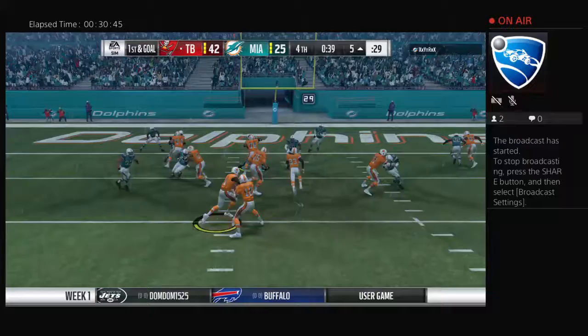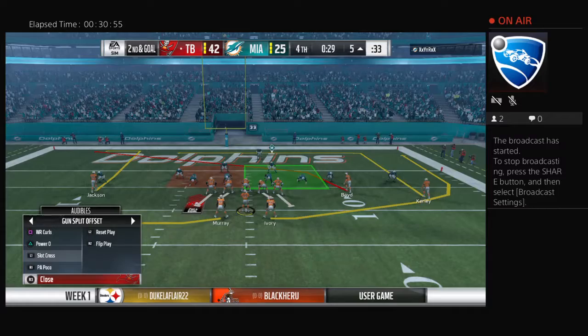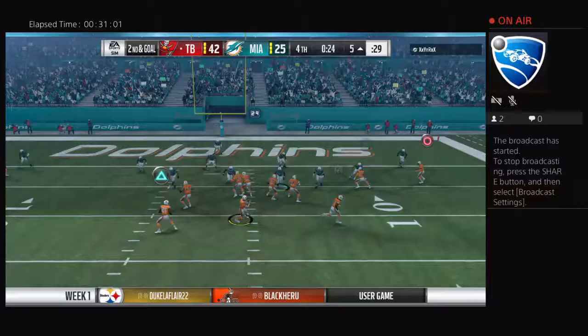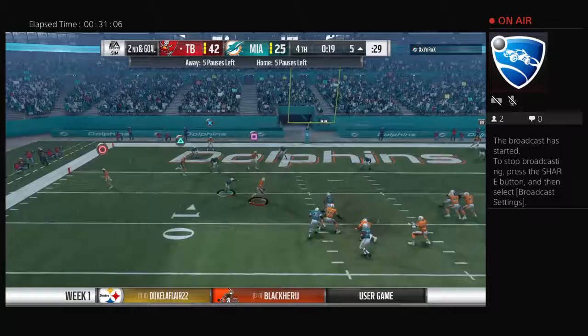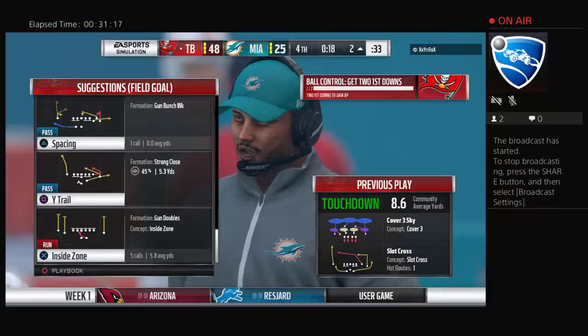He'll get this one back to the five-yard line but no further — no gain on the play and it'll be second and goal. As a defensive end, getting off the ball quickly and swarming to the football making a tackle — that's what we saw right there. And he will score. Touchdown, Tampa Bay! Aaron Rodgers, a five-yard touchdown run. The Buccaneers finding a way to stretch their lead.